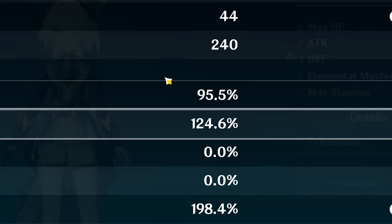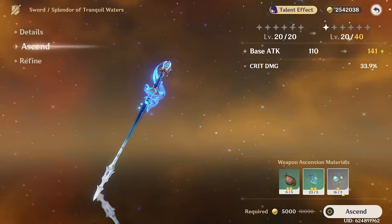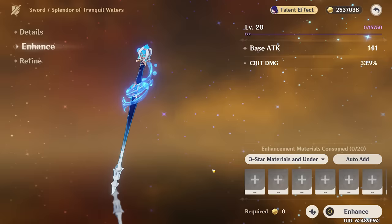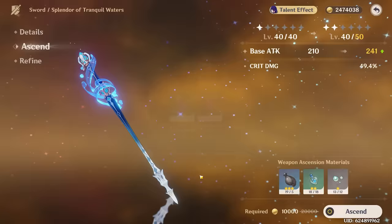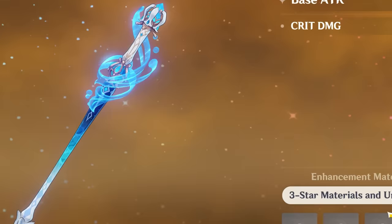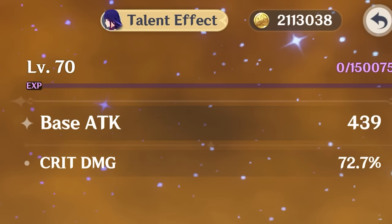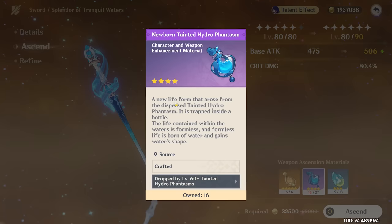So let's switch over to her best-in-slot weapon, the Splendor of Tranquil Waters, and enhance it as far as we can. I've pre-grinded everything, so there should be nothing to worry about. All we need to do is take this thing all the way to level 90. At level 70 it already has 70% crit damage — that is broken. Now at 80 we have 80% crit damage.